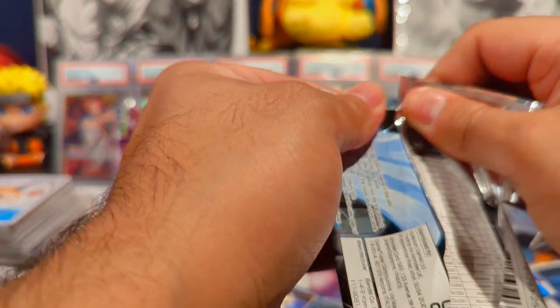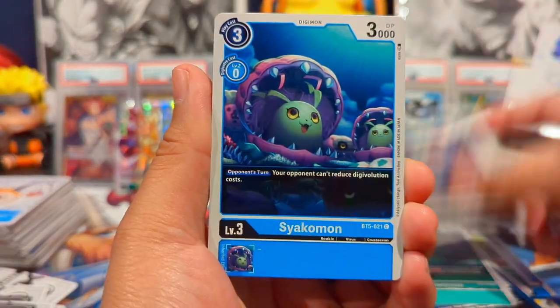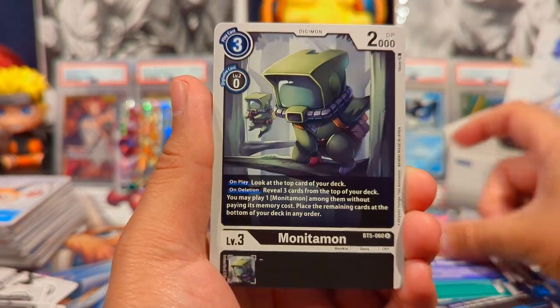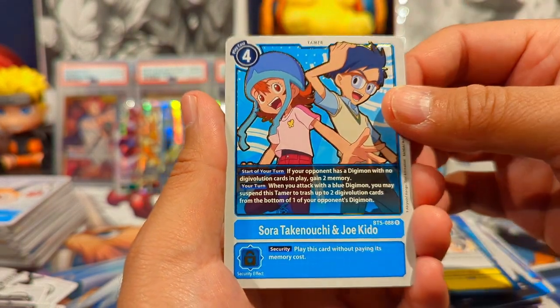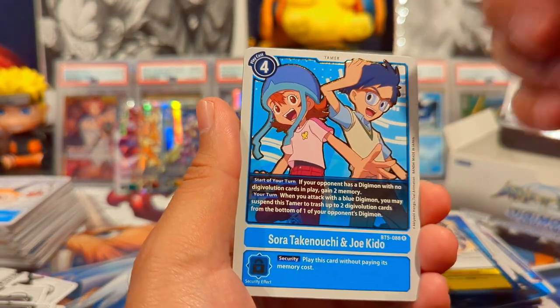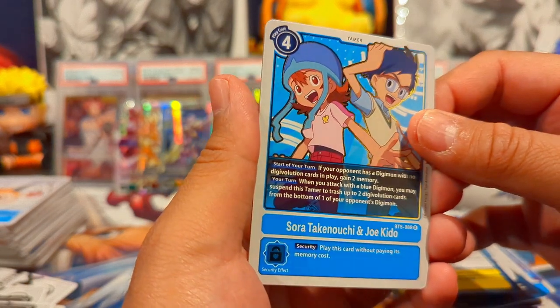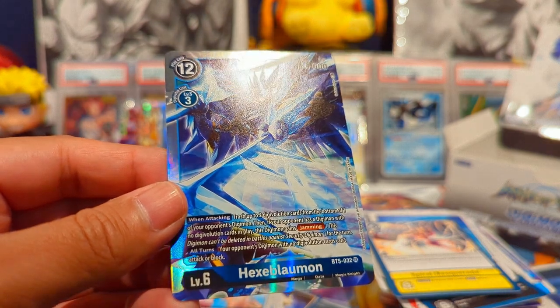Last couple packs of the box — we're close to 500 subscribers as of this recording, so be sure to hit that subscribe button if you enjoy this Digimon opening content. We're gonna do all the new sets coming out and throw it back to some old ones — I have plans to open up the very first set, probably around the holidays. We get a Sora and Joe and then a Hexablaumon. Hexablaumon was a deck that kind of never really got a lot of love — there's just no support for it.